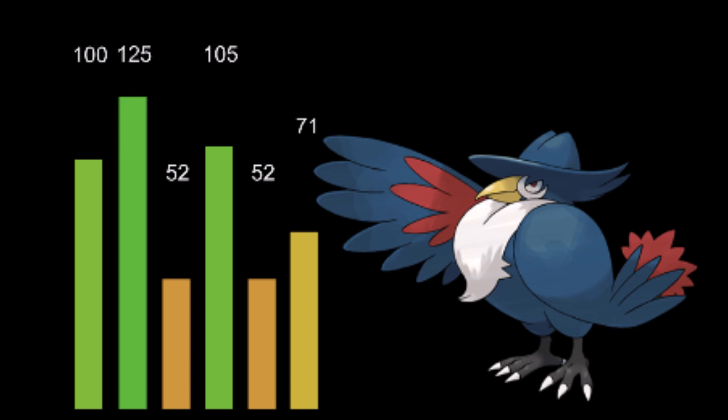Unfortunately, 71 speed and 50 on the defenses just isn't really going to cut it. The reason why we don't see Honchkrow too often is probably because of this — the 100 hit points looks great, but with those 50s on the defenses, it just turns out to have an average bulk for a Pokemon.